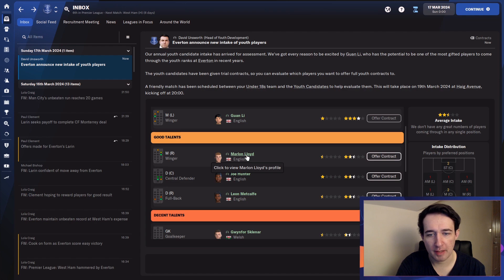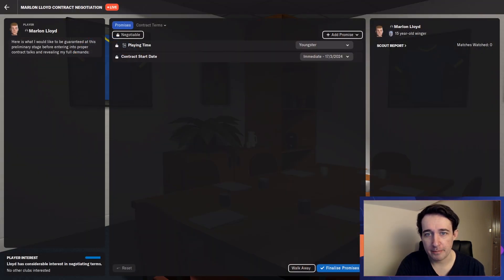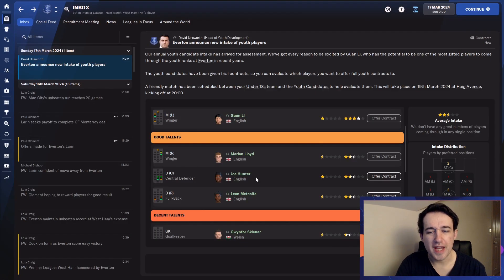We'll take a look at Marlon Lloyd. Good determination — again, that 14, solid enough. There's a few really poor attributes he does have, but if he's someone that is going to train well and develop, we just get him on a youth contract deal. You'll notice it's a bit cheaper than those guys who were wanting the full-time contract.